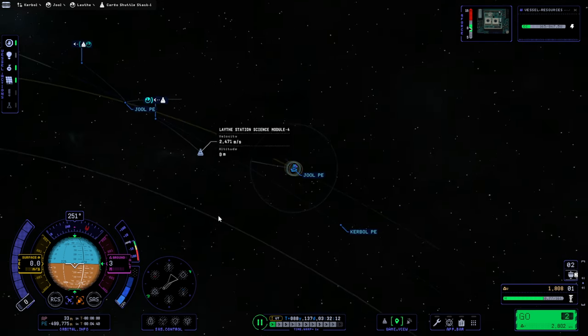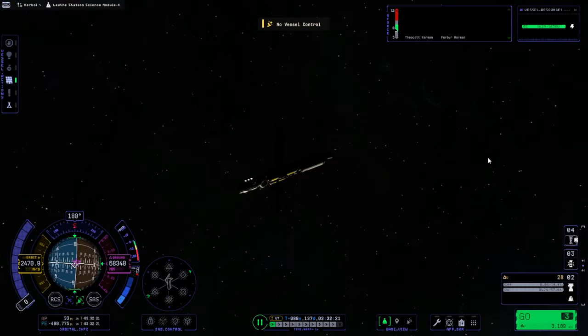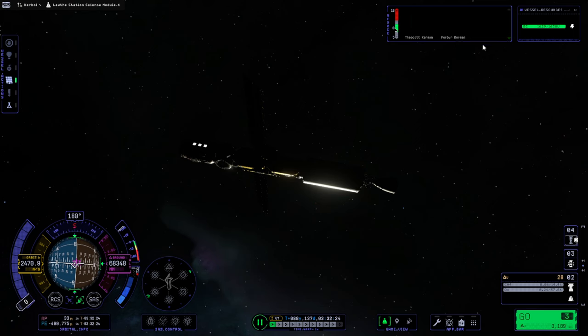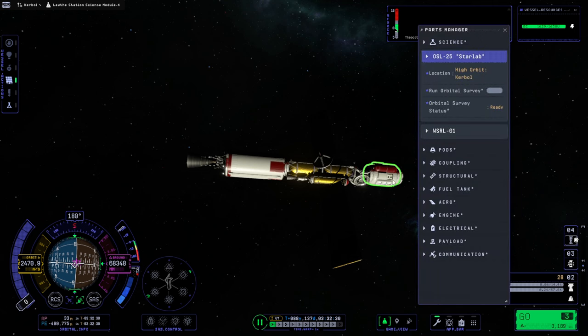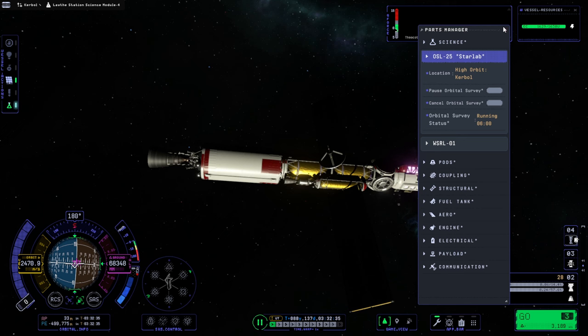It's still not in Joule SOI, it's still approaching. We're going to leave everything here including Bill and the rover and control the station module. The station module has two people - Thea Cock Kerman and Ferber Kerman. They're actually supposed to be here, unlike Bill, because they're doing science. We haven't done the orbital survey around Kerbal yet.